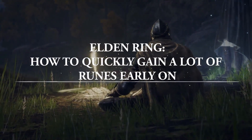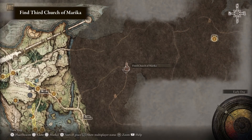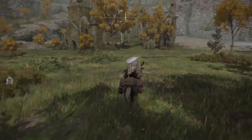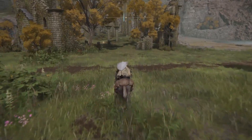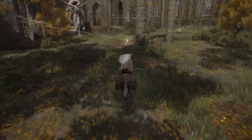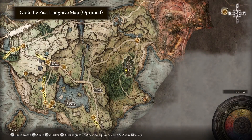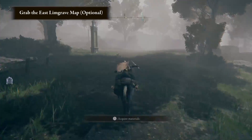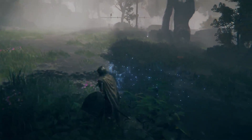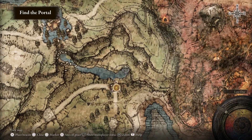The first thing you'll want to do is travel to East Limgrave to the Third Church of Marika. Even if you don't have the map, it's right on the main pathway so it's fairly easy to find. It's also the same location you'll find the Flask of Wondrous Physic. If you do want the map, travel south from the church down the path where you'll eventually find it near some large trees — watch out for bears though.